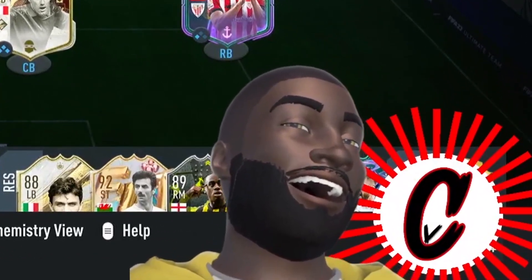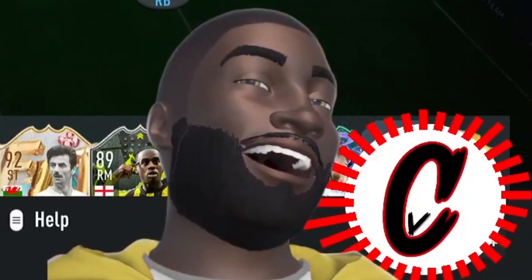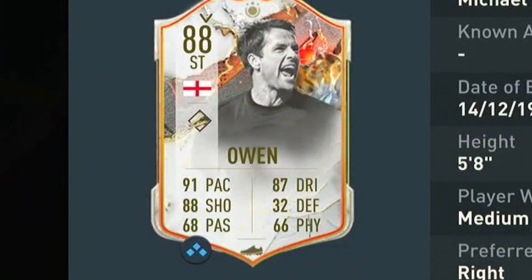Today we're finding out and testing if you should use one of these 3 players on your team, either in Division Rivals or FUT Champions Weekend League. The first player we're checking out is Michael Owen — the baby version.